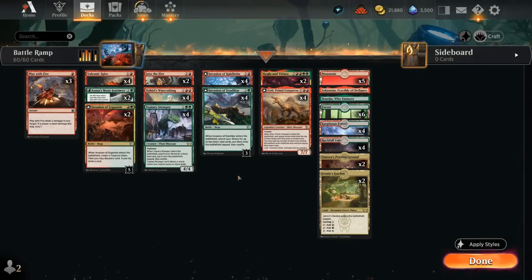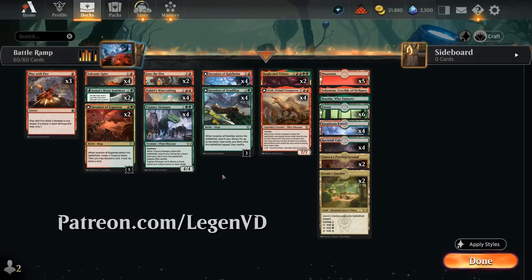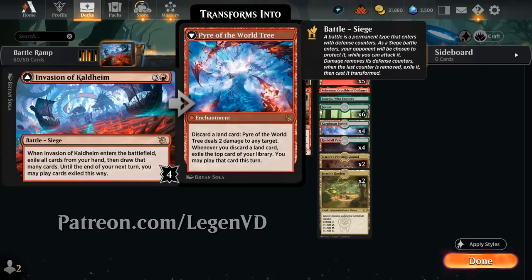Hello and welcome to another Standard Games video. Today I'm taking a look at a red-green ramp deck as voted on by my supporters on Patreon, built around Invasion of Kaldheim as one of the key cards.